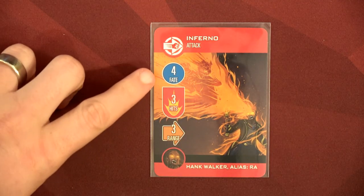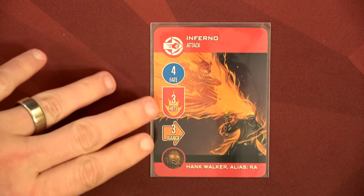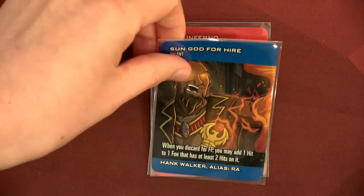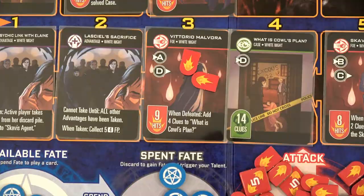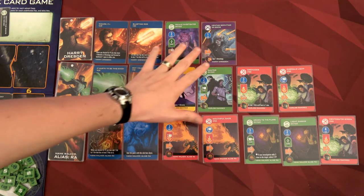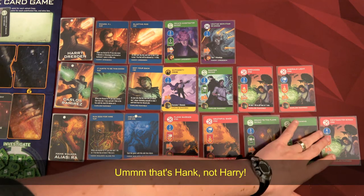We're going to have Hank discard this inferno attack for four fate points because we really need some fate points. He's got one in hand now — the disintegrator screen — that does four damage at range one, which should work fine. When he discards for fate points he can add one hit to one foe that has at least two hits on it, so we'll drop a hit on Vittorio Malvora. Harry only has two cards left — I've got to manage that carefully.